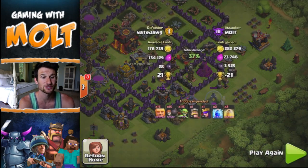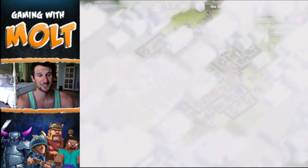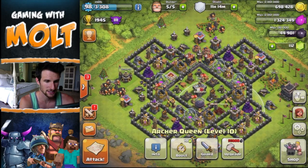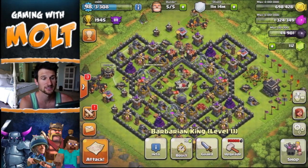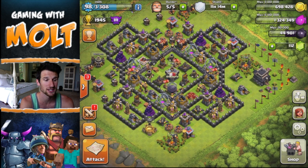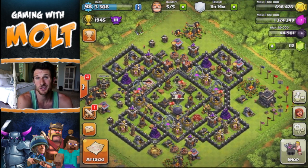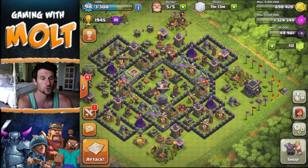I drop off my last couple Goblins and as you can see, that's 282,000 gold and 3,525 dark elixir — a great amount. What I need is 55,000 to upgrade the Queen and 50,000 to upgrade the King. I definitely think I want to go after the Queen because of her new DPS skills. You guys can comment down below which you think would be more important for me to upgrade.